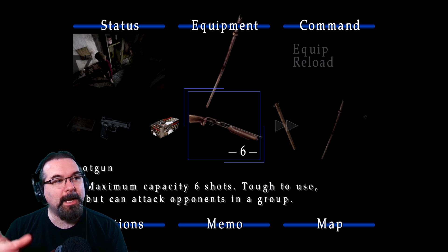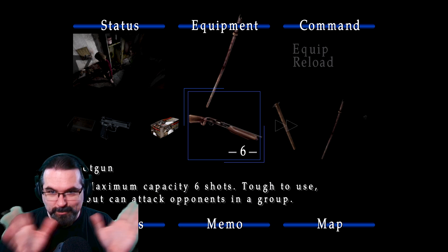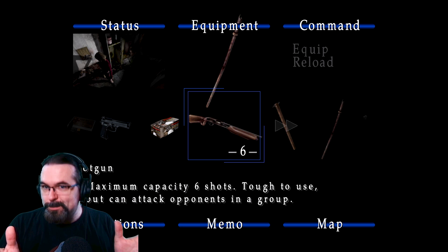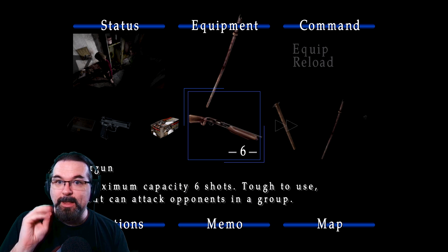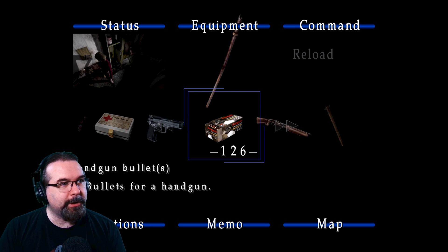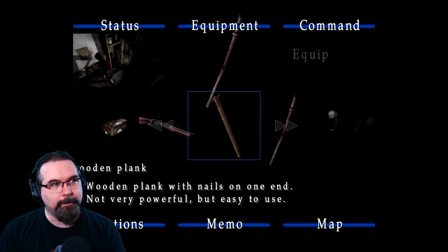We've got the shotgun with a maximum capacity of six shots. It's tough to use but good for attacking opponents in a group — that's the key thing, it has a spread, like shotguns usually do. So they're good for groups of enemies. The closer you are, the more of that spread will hit the enemy and do more damage. Not good for long range — if something's at range, might want to stick to the handgun or just whack it with your pipe.